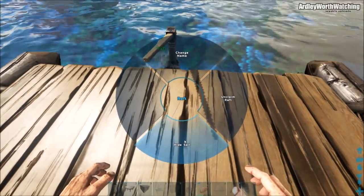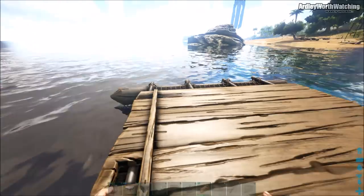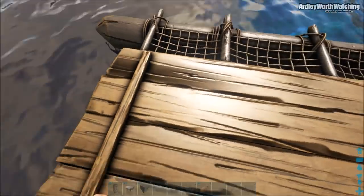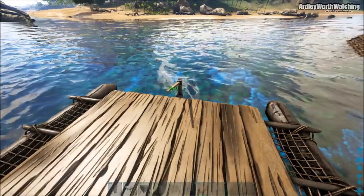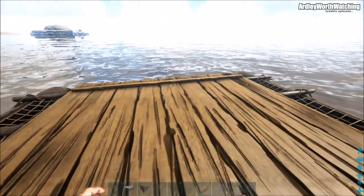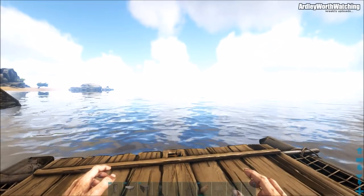Once you're here, the first thing you want to do is go into the options and hide the sail, because that makes the sail disappear. Then we need to lower the foundations down underneath so they are in line with the raft and it doesn't look messed up.